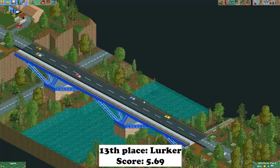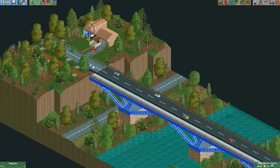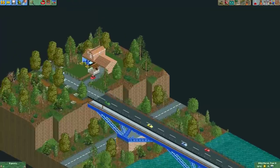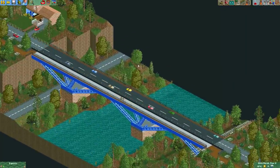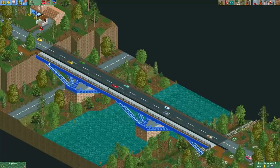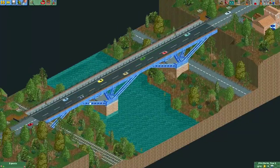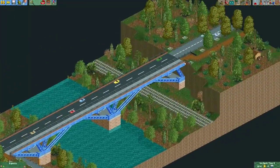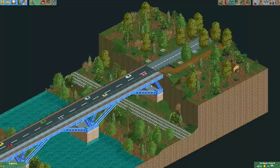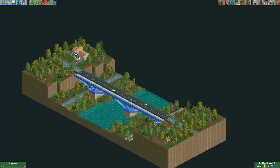Then we have the entry from Lurker. This is quite a simple entry - I think he didn't have too much time to work on it, but he did make a really interesting bridge. The landscaping is quite simple, just some trees, and he used exactly the same landscape as it started with just a road and a little house. But I was quite fond of the bridge itself - I really like the support structure and color. Especially from this angle, the support beams really look like they connect to the metal piece. Most people commented that besides the bridge, there's not really much else to see, so it could really have used some extra landscaping.